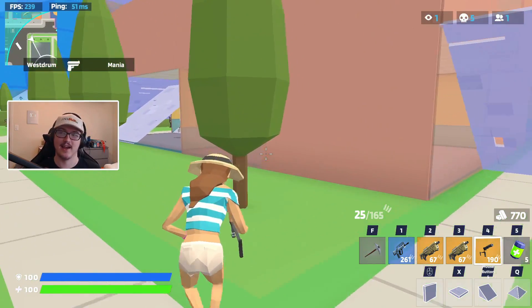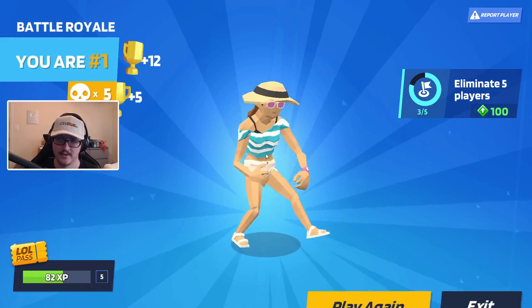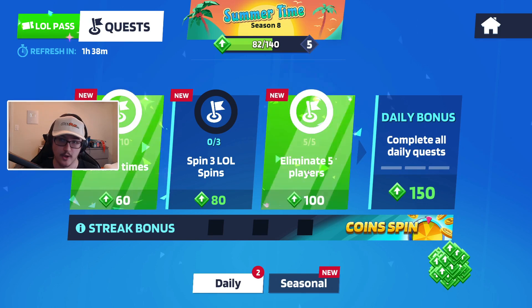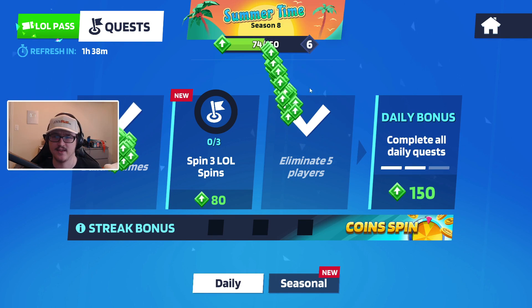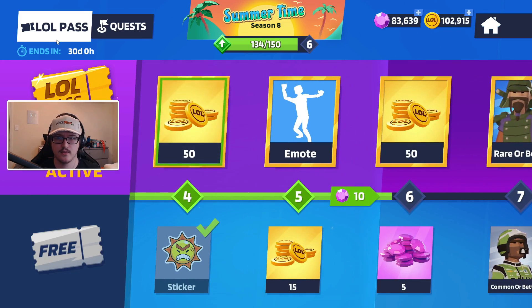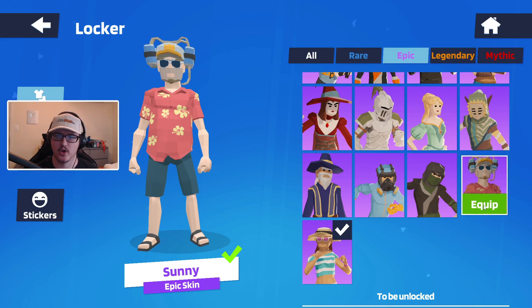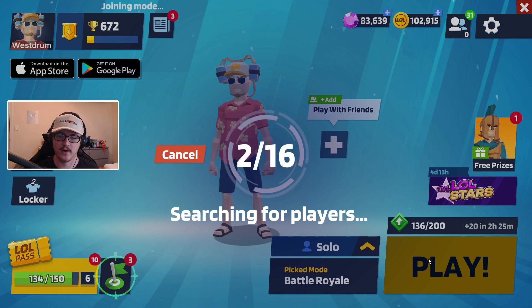That was too easy — five eliminations and the win, so we definitely completed that daily quest. Exiting to the lobby and checking the quest page: eliminate five players and build 10 times — both done. That should level up our LOL Pass, we get a new emote, some coins, and some tokens.